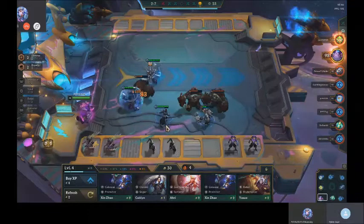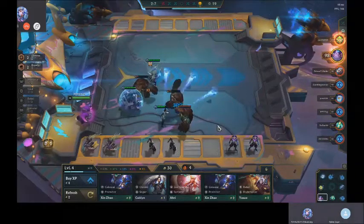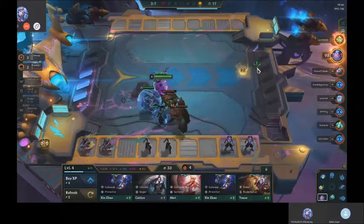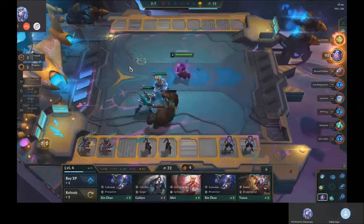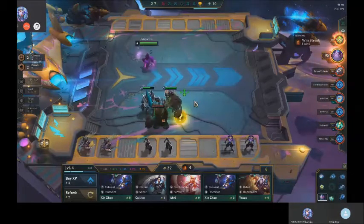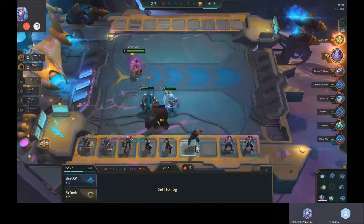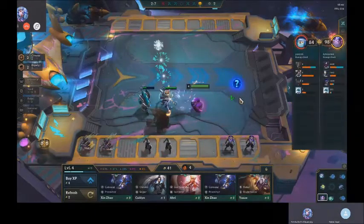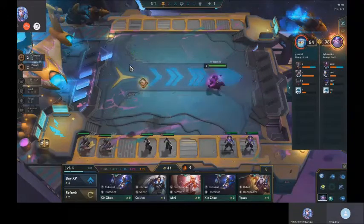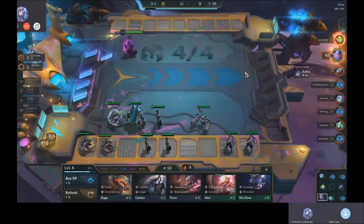I thought Blitz went in the corner by himself so he takes two of them. You do things differently. Not enough gold. Is that enough gold now? I don't even need to sell that — why would you sell the Vi? That's dumb. Isn't Vi a brawler? Yeah, yeah.